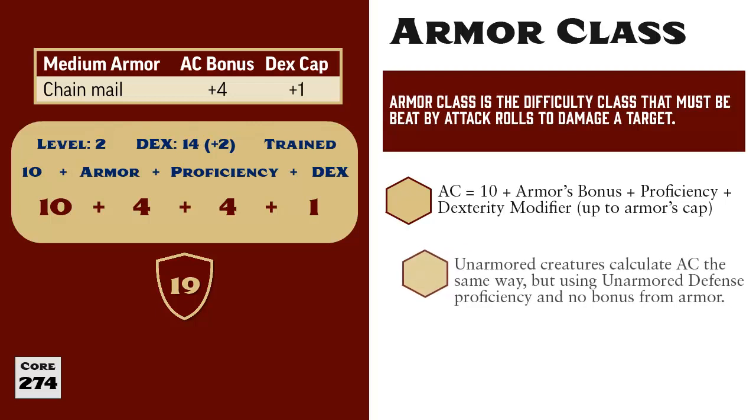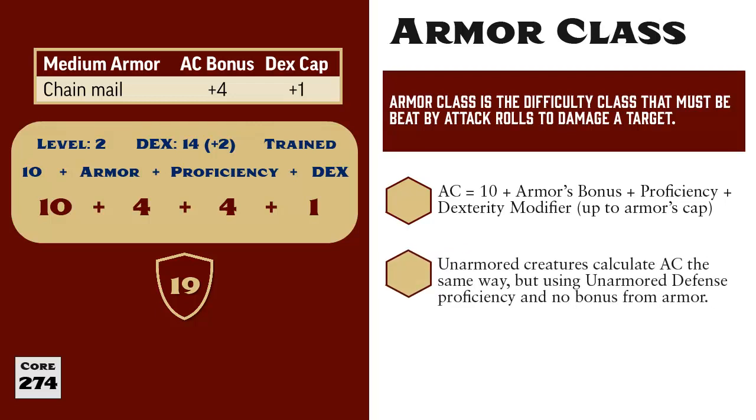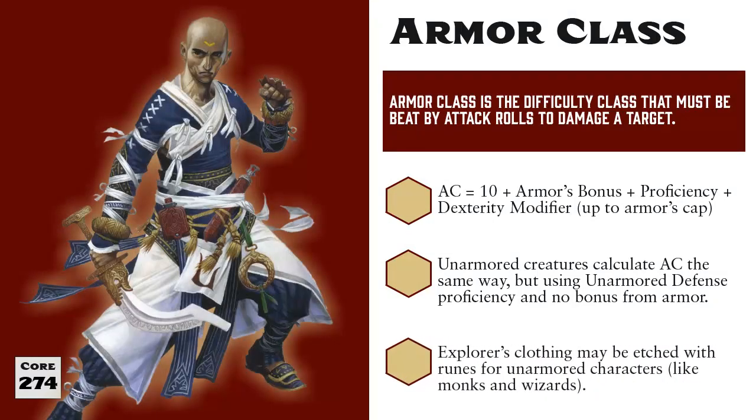If you're not wearing armor, your AC is calculated the same way but with no AC bonus provided by armor, and you use your unarmored defense proficiency. On table 6-3, you can find Explorer's Clothing, which doesn't grant a bonus to armor class but does impose a dex cap of plus 5. You may wonder why you'd wear Explorer's Clothing — the answer is runes. Explorer's Clothing may be etched with magic runes just like armor can, but is technically not armor, meaning a monk can wear it and receive full benefit of magic runes while still being technically unarmored.